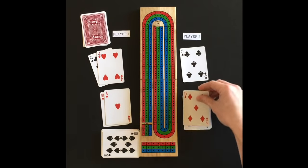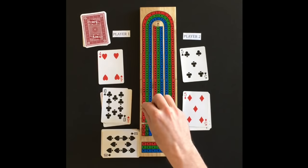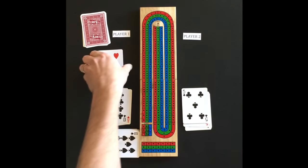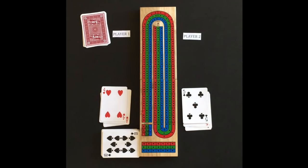Player 2 starts with a 5. Player 1 adds 10 for a 15 and 2 points. Player 2 adds his 5 to make 20. Player 1 plays his 4 for 24 and gets 1 point for last card.